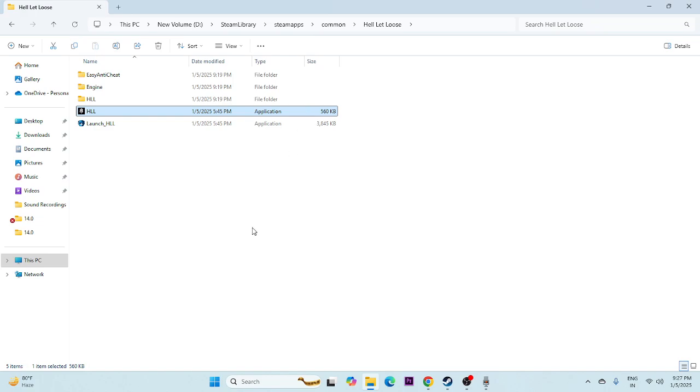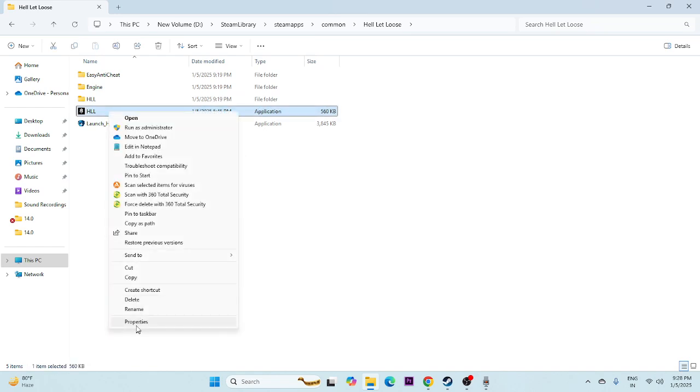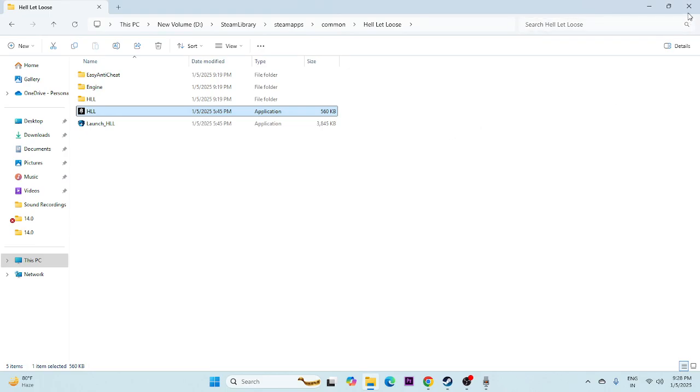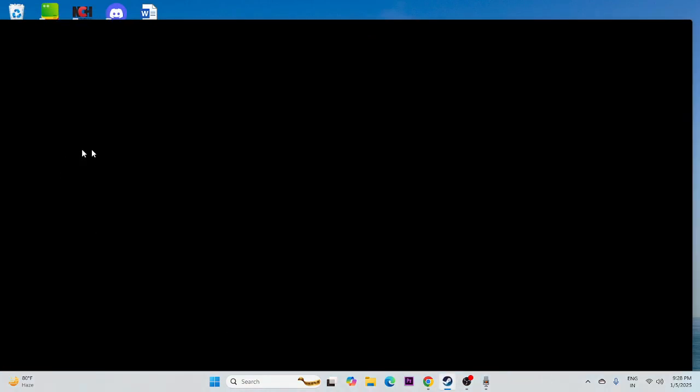Next, launch the game from the installation folder and run it as an administrator. Also try running it in compatibility mode. Right-click the executable, go to Show More Options > Properties > Compatibility. Check 'Run this program as an administrator,' click Apply and OK. Also try enabling compatibility mode set to Windows 7 or Windows 8, apply, and check if the issue is resolved.